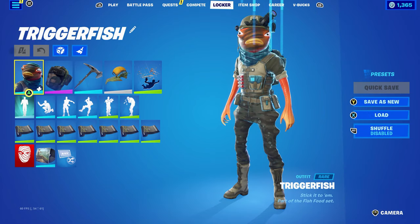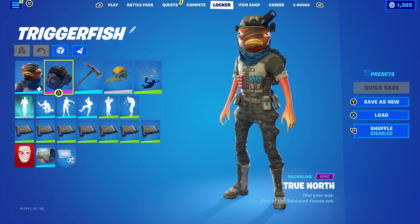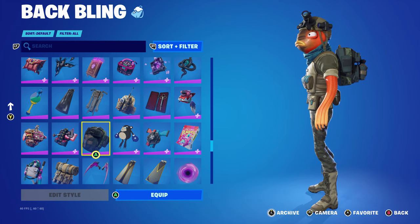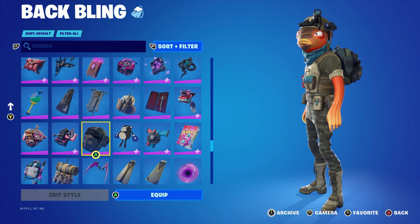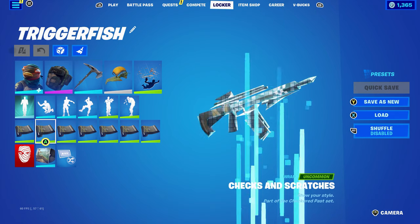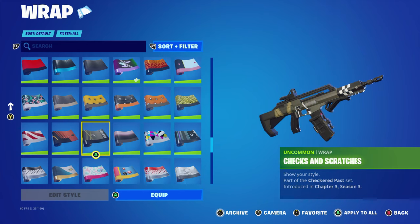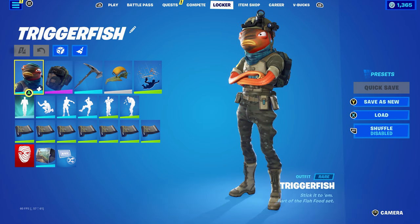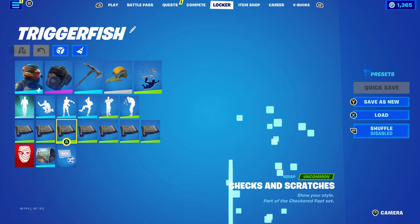For the final skin combo I went with another backpack back bling — True North, part of the Advanced Forces set introduced in Chapter One Season Four's battle pass. This is Sledgehammer's back bling and it works very nicely with the combat or soldier theme of the Trigger Fish skin. The pickaxe is the Tender Rosa, also part of the Advanced Forces set from Chapter One Season Four — it pairs nicely with the back bling. The wrap is Checks and Scratches, part of the Checkered Past set introduced in Chapter Three Season Three, mainly used for the green. It goes nicely with the armor design on the Trigger Fish, and the white and black work well with the pickaxe and back bling.